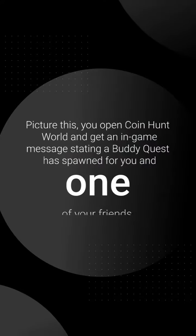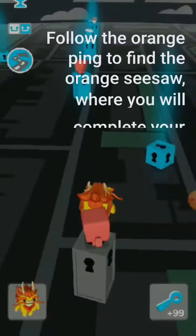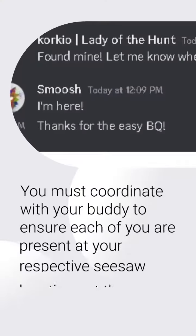Picture this. You open the game and you've got a message saying a buddy quest has spawned for you and a friend. You send them a little message and it's a good time to go for a little walk. Just follow the orange ping in-game and find the orange seesaw to complete your buddy quest. You don't have to be right next to the seesaw, unlike a vault. As long as you can see it on screen and touch it, you're good to go.